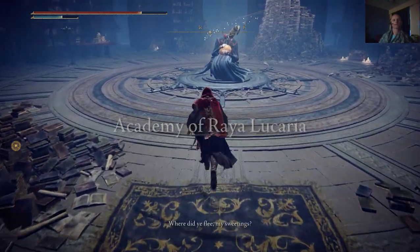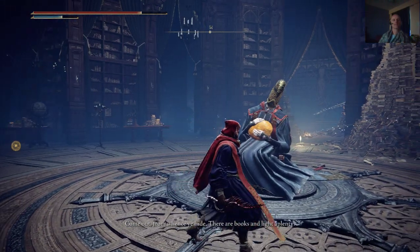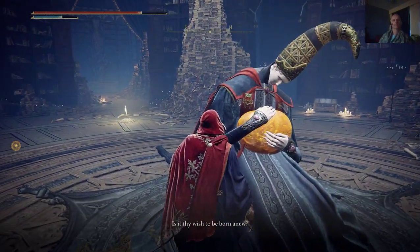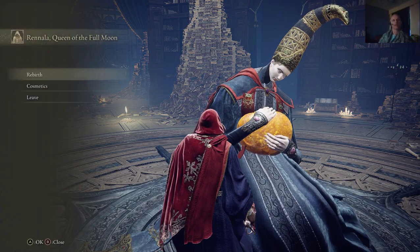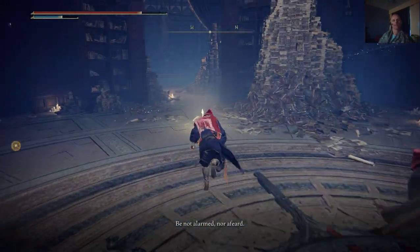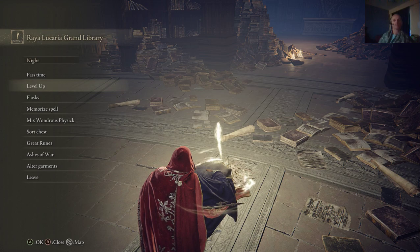Pretty cool, right? Rennala says: 'Where did he flee, my sweetings? Come out from whence ye hide. There are books and light aplenty, dither not. Come out, say I, or will ye be gravestones?' Kind of weird, right? If you have a larval tear, you can go through rebirth. I don't think I really need to do that at this time. You can also change how you look, if that's your desire.